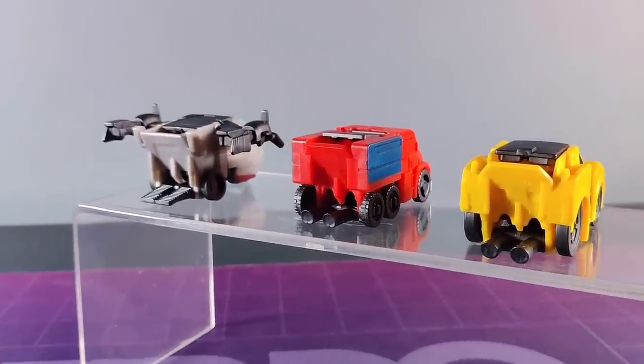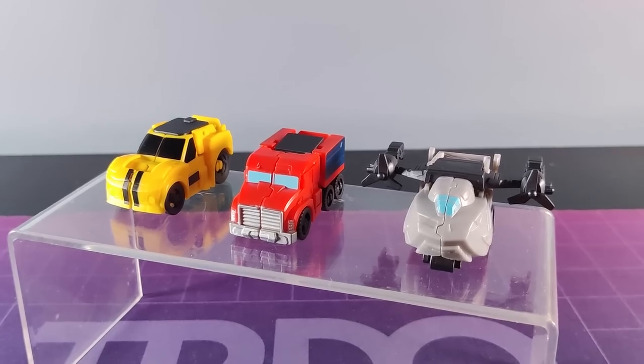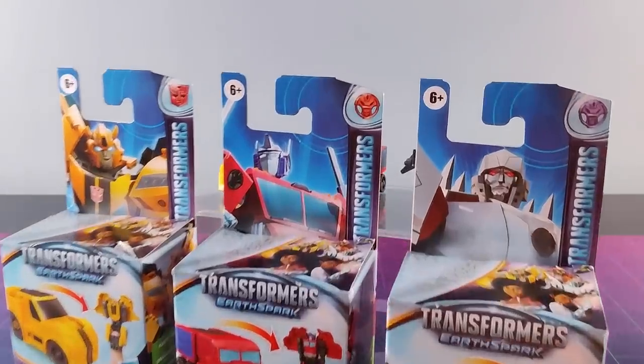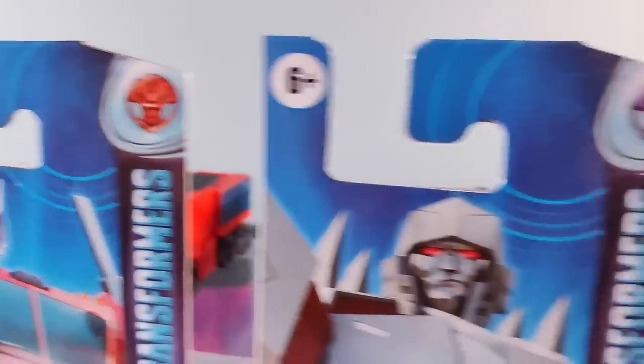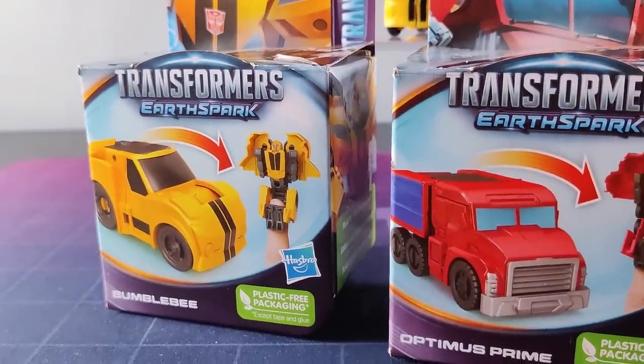I know I should be furious about how little they are, but c'mon. We have three Tacticons in the first wave: Bumblebee, Optimus Prime, and Megatron. The packaging's interesting — Optimus and Megatron have a red and purple ghost logo respectively, and Bumblebee has a red Autobot symbol. It's just a nice attention to detail.